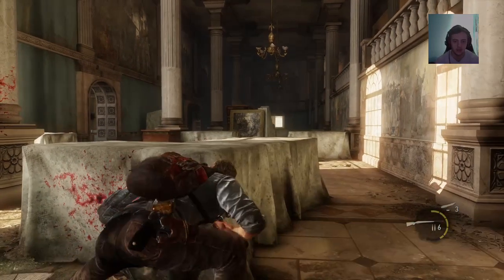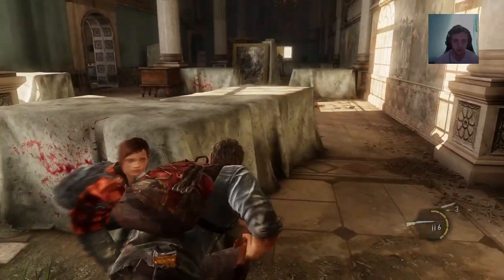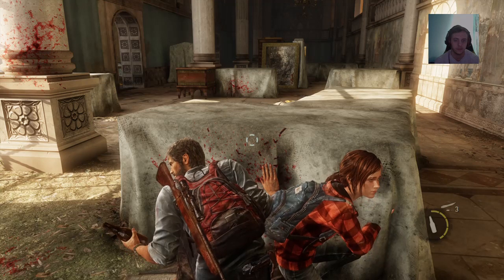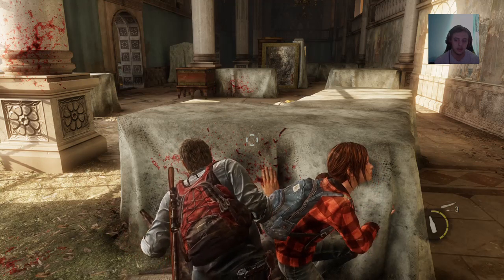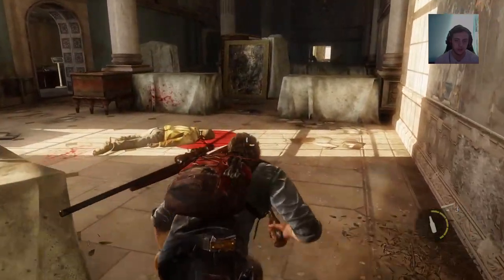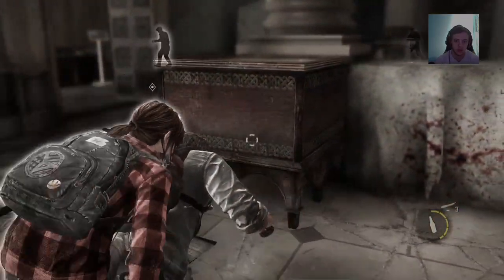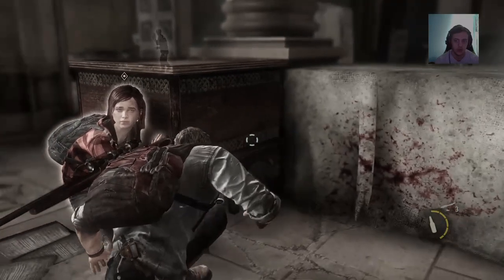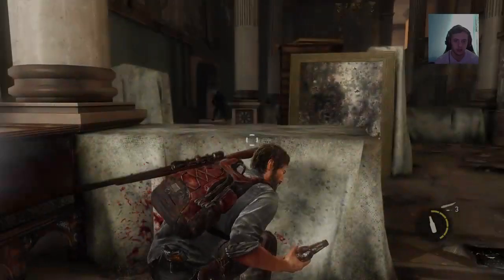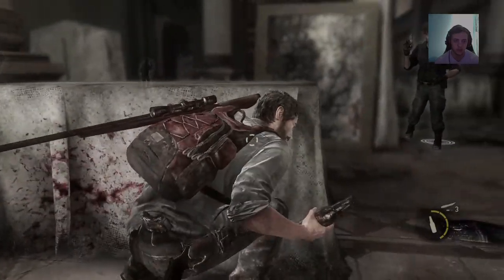Ellie, you're standing right there. We want to try to stealth kill all of them as much as possible at least. I don't know if there's a guy that gets closer so we can stealth kill without anyone else in range, but there might be. Ellie, you're in my way — whatever, it's fine. That guy's gonna go in there and that guy's gonna come out. I should've moved to the painting — I just had a chance.